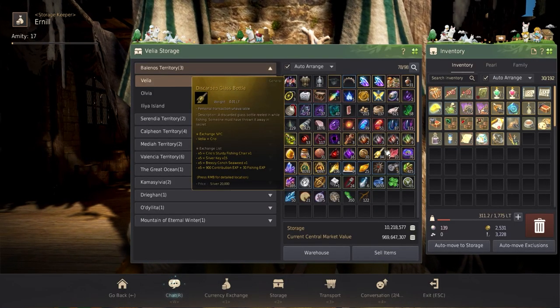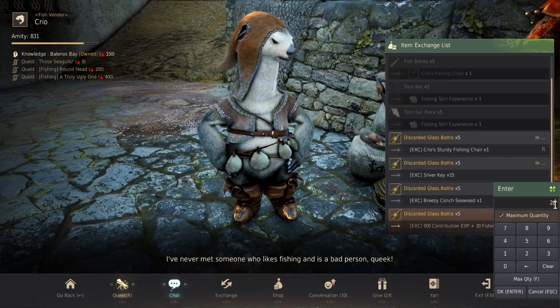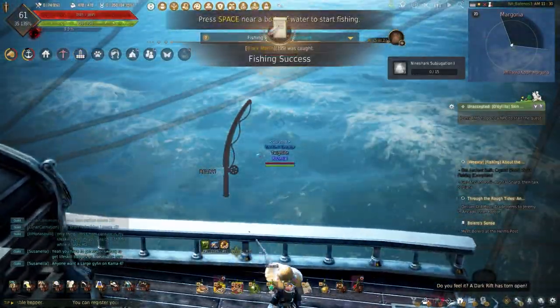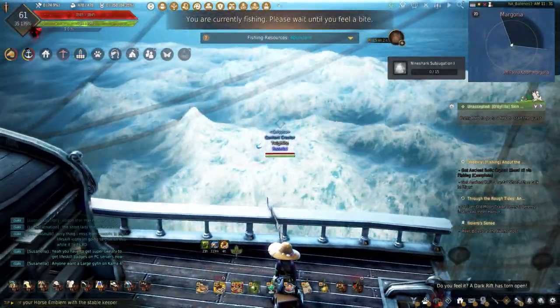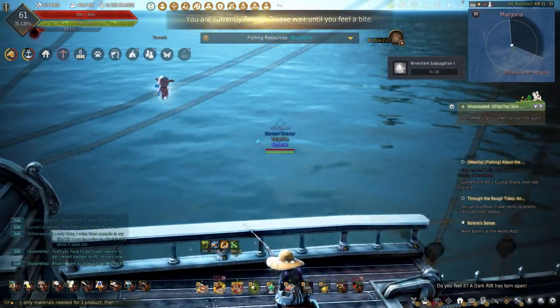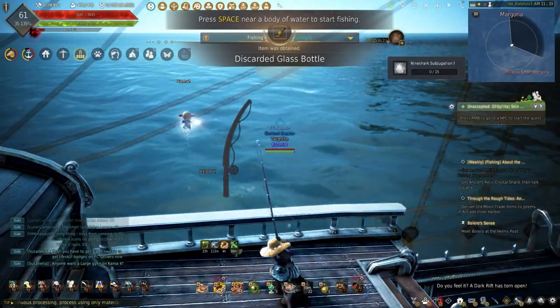With all the bottles I'm getting, I plan to dump them all into the contribution points. I might choose another alt to level their fishing and still get the contribution points, but since I already have guru fishing on my main, I really don't care for the XP. If I did more active fishing, I would have chosen to make either the wailing or sharp-eyed seagull lightstone combinations. But since I do more AFK fishing, Nibbles is a lot better for me.